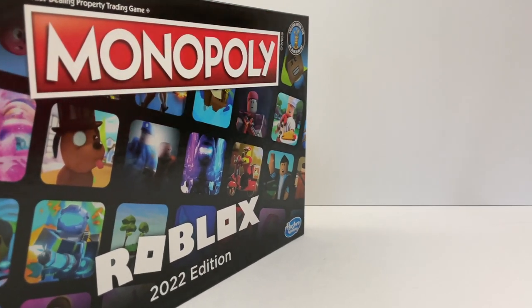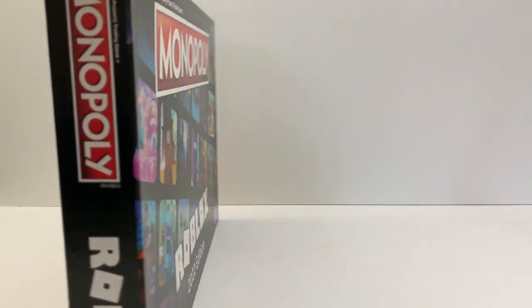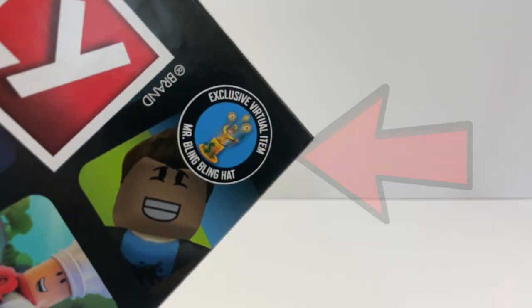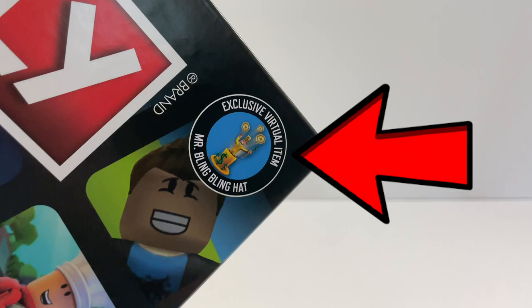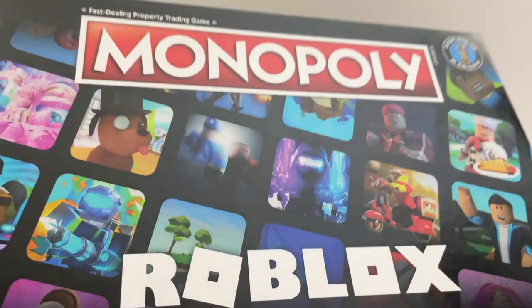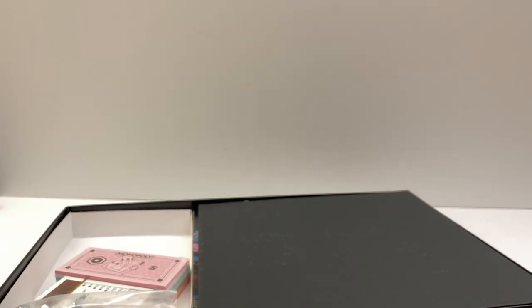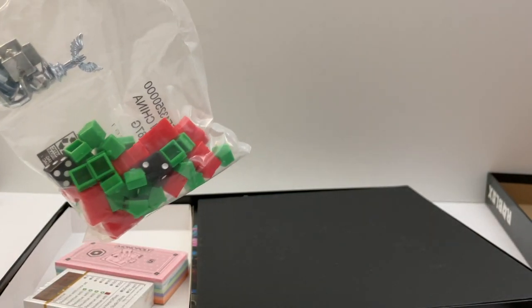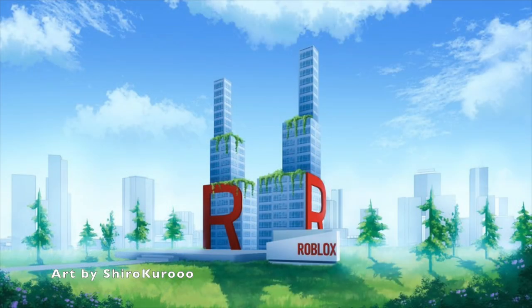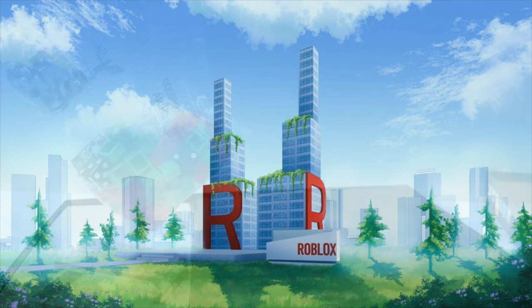Okay, let's open up this box and see what's inside. There is also a code in this box and we will redeem it today. So first we have little Robloxian houses. I think the red pieces represent Roblox headquarter buildings.